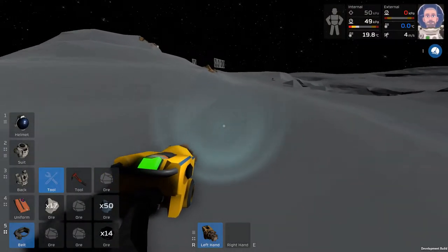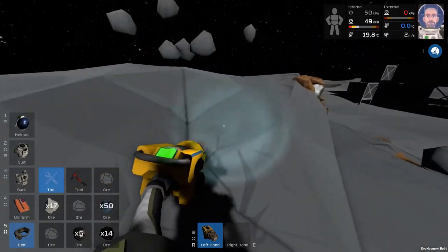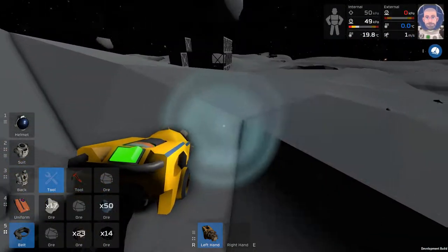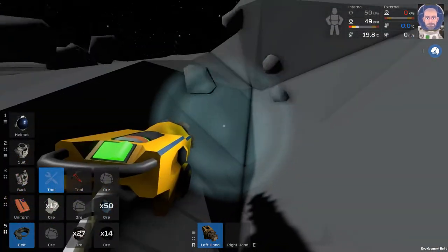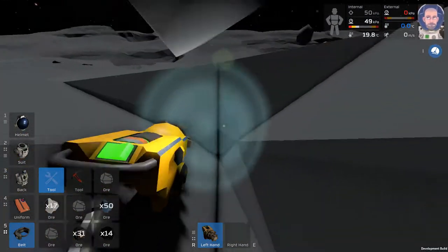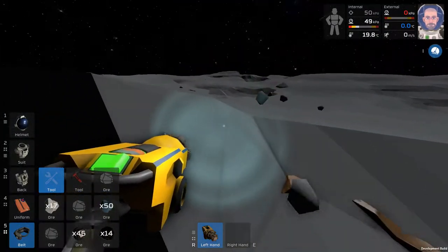Look at this right here on this mound — lots of iron. Let's take it. We'll be able to run over and start smelting some of this iron fairly quickly since the base is right there. We'll get this iron going while we have sunlight.